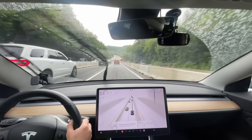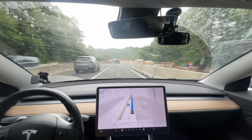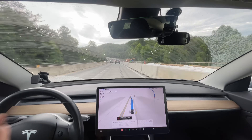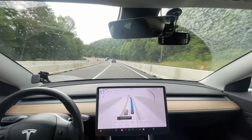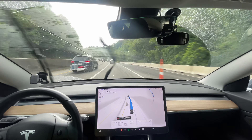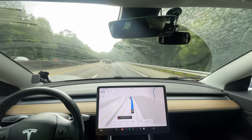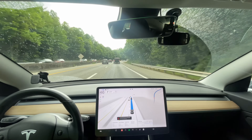That white SUV kept getting really close to me and it scared me, so I intervened — but that's not a disengagement caused by the car's fault. We're also going to see whether the rain affects vision — it doesn't appear that I have to hold the steering wheel in the rain. I'm not counting that disengagement because that white SUV was like a foot away, swerving back and forth around the curve. So far, no interventions and no disengagements for this route.